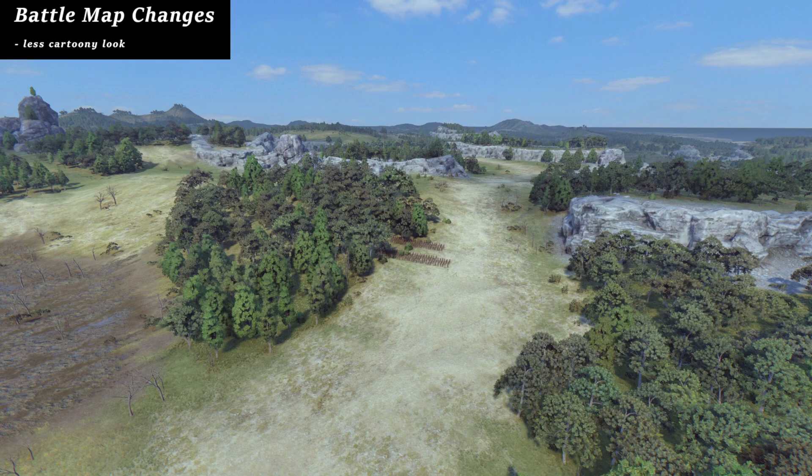In battaglia, l'intelligenza artificiale manterrà in seconda o terza fila delle riserve per proteggere quelle in prima. Proteggeranno meglio i fianchi delle unità in prima linea e sarà in grado di gestire meglio la fatica delle proprie unità, usando di più lo spostarsi camminando invece di correre per evitare un affaticamento maggiore. Ci sono anche diversi bilanciamenti nella battaglia che vanno a correggere il bilanciamento generale.